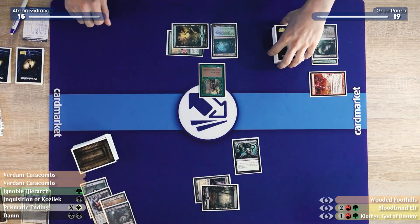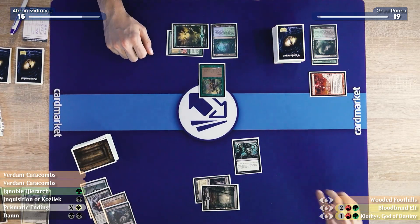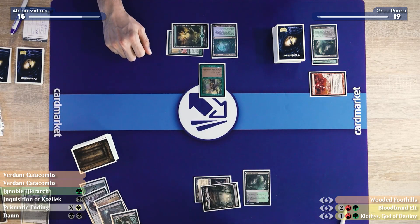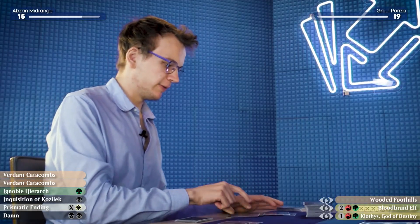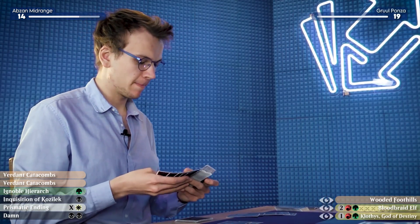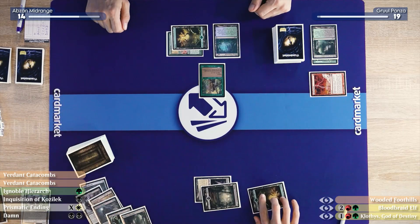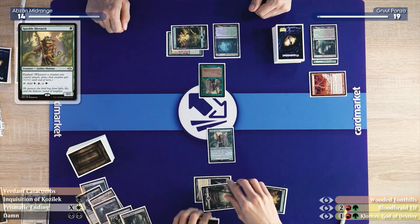You lose your life and draw two cards — exactly. Down to 15. That's card advantage. I will play a Verdant Catacombs, fetch down to 14, and stay at 14 by only getting a Forest, which will then let me cast an Ignoble Hierarch.